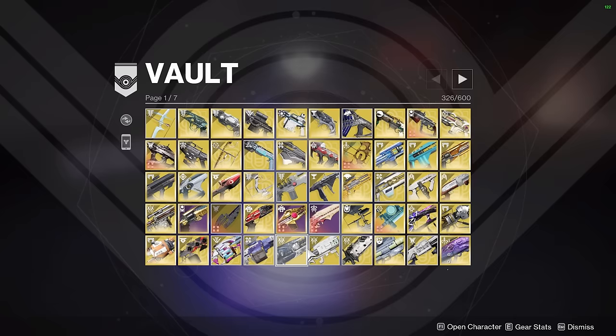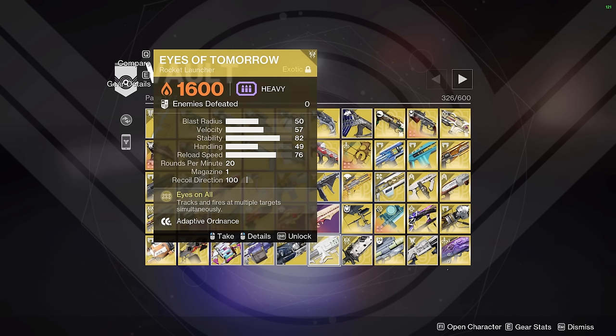Eyes of Tomorrow — it's actually pretty decent after its buff to refund ammo when you get 4 kills with one volley, but it's not very good in speedrunning because those rockets take absolutely forever to track and find their targets, and in speedrunning lethality and quickness is the name of the game. The Eyes of Tomorrow is just in my vault for the Reign of Fire GM build that I'm planning. After that, it'll be dismantled.